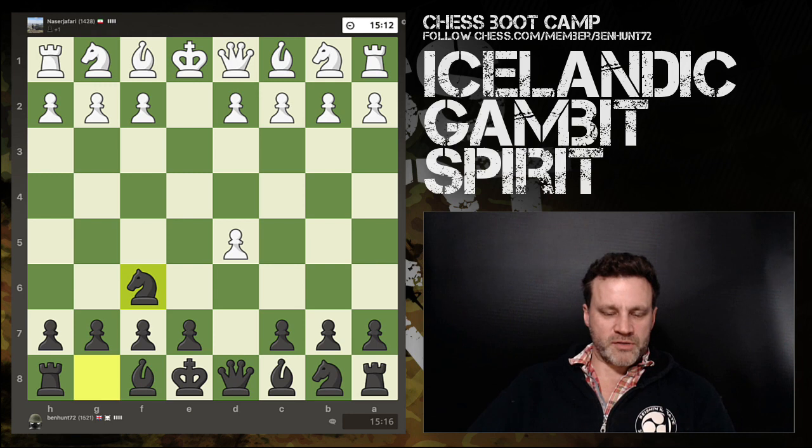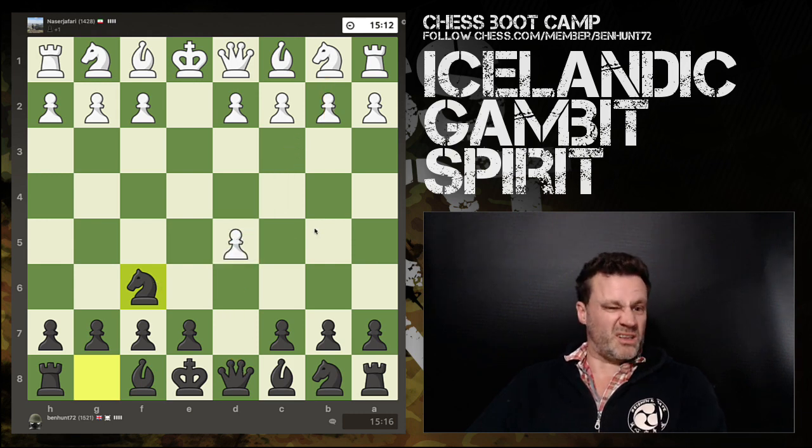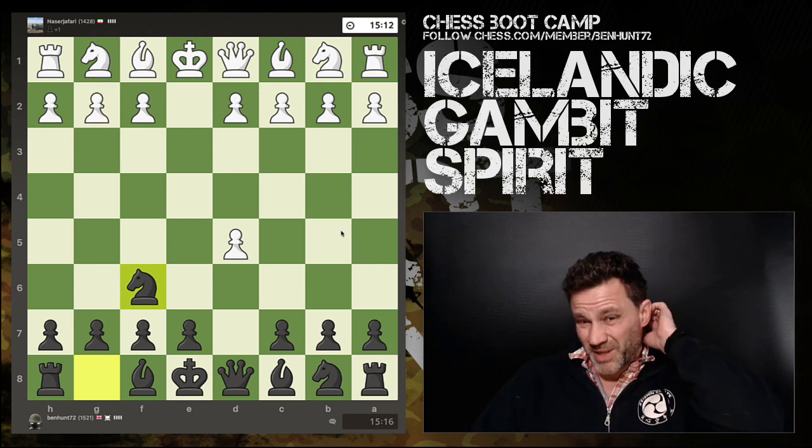e takes d5 is the correct move, then knight to f6 — rather than queen takes and getting into all that business. This is the modern variation of the Scandinavian. The best move overall is d4, just ignore the pawn. We might see knight out here, in which case generally we trade knights and bring the queen out with a slight advantage. The king's knight coming out is the dull line.